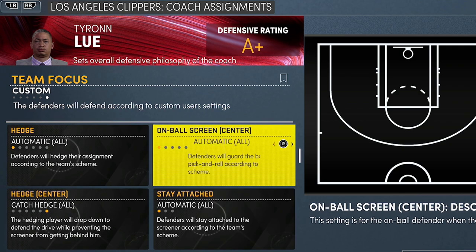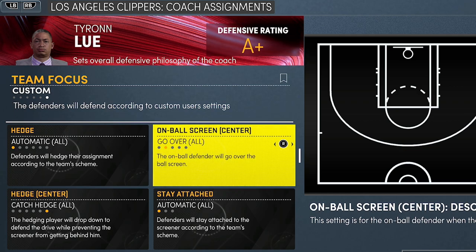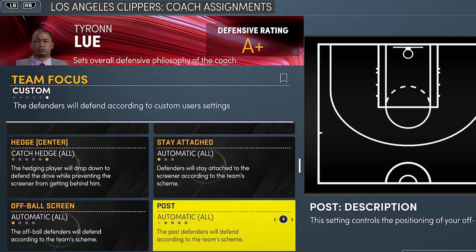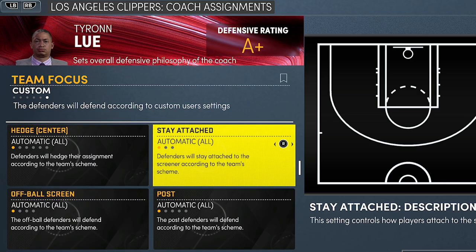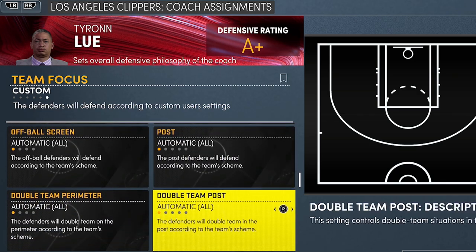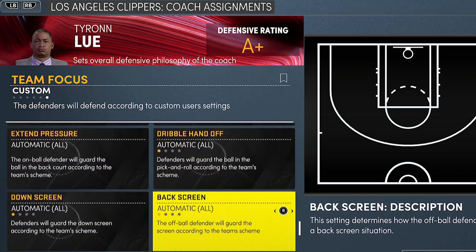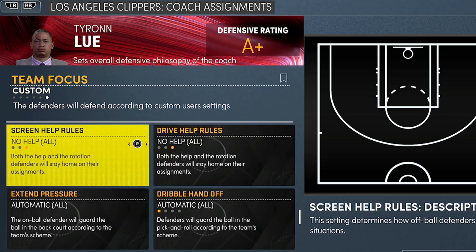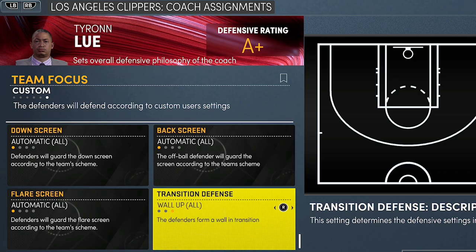On-board screens, I just leave it on automatic. Sometimes I put over but it depends. Stay attached — I put that on no, you don't want that. I go all the way down and put drive help defense on no, because when playing against the net you don't want help involved. You choose to help, not the CPU.